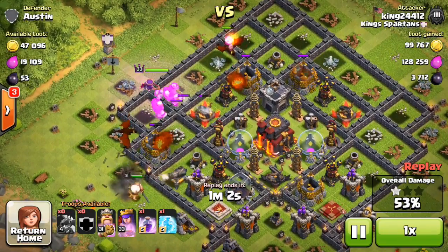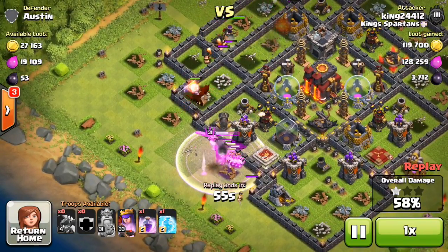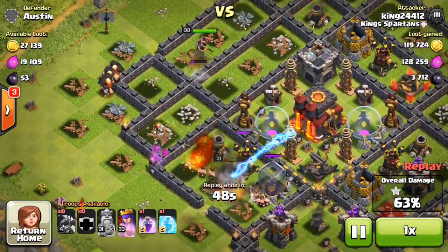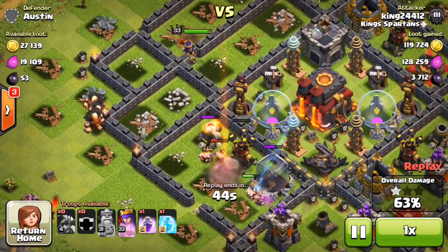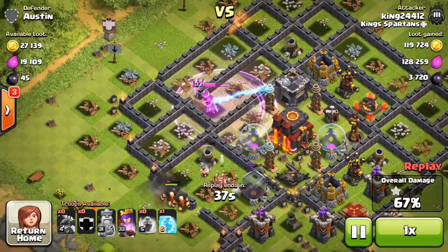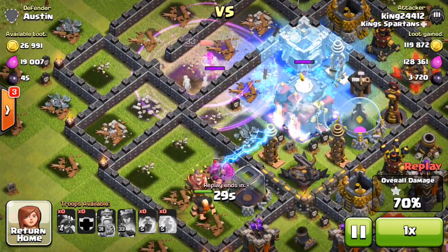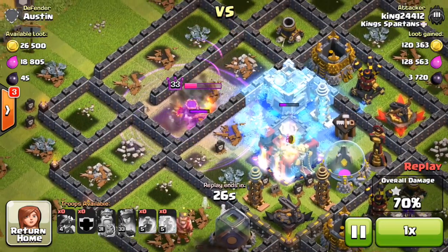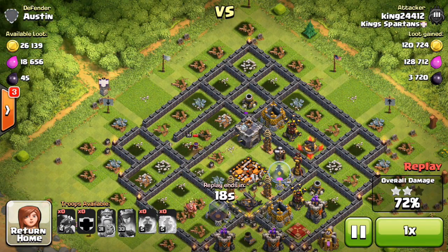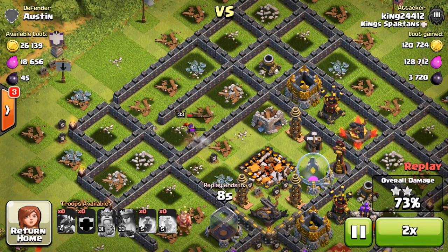Here we go — 50% already, dragons going in fast. We got a queen up top, I'm gonna bank on my queen going for that town hall. The king is going around the edge of the base being useless. Someone gave me three giants from the clan castle — I asked for a dragon — and they have done nothing. There's nothing for them to do down here. I'm gonna throw a freeze spell down on this Tesla, visit the queen under the rage spell, and she's gonna take this town hall out. Looks like an easy 72% two-star. Let's see if she can get any more — 73%.